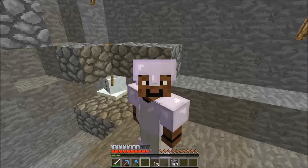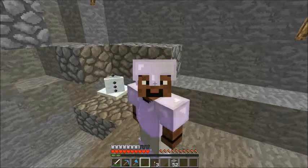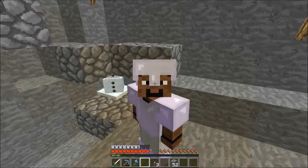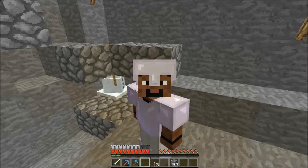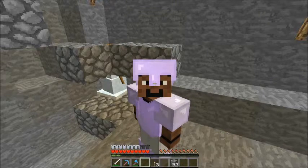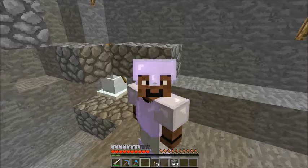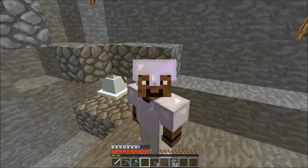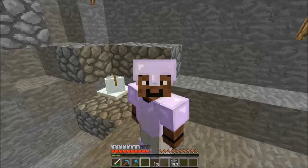If you need snow to do a build — I like to build with snow better than white wool, because depending on the texture pack, the white wool looks a lot different than you might think. Snow, for some reason, in a few texture packs they do look alike and they're all white, though some have a blue tint to it. Anyway, this is your infinite snow generator.